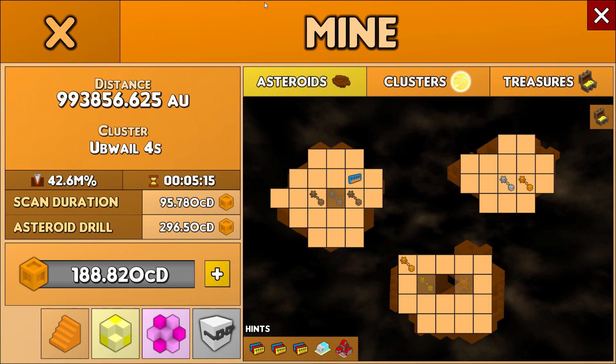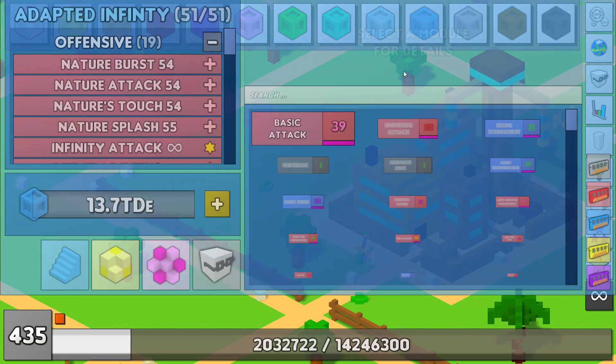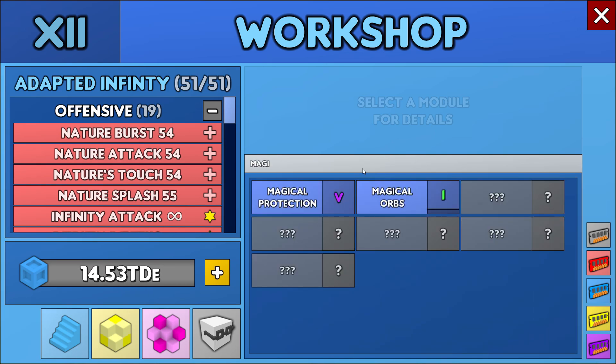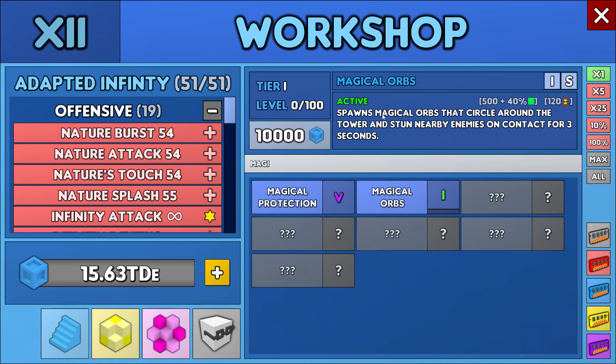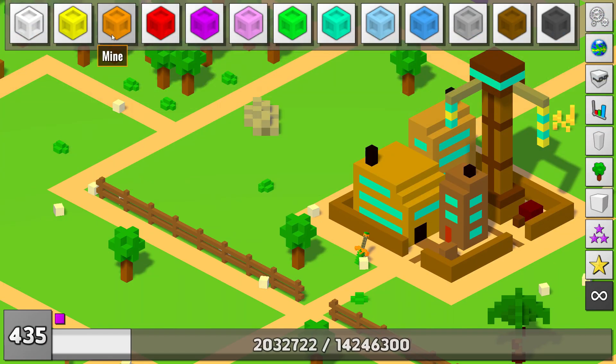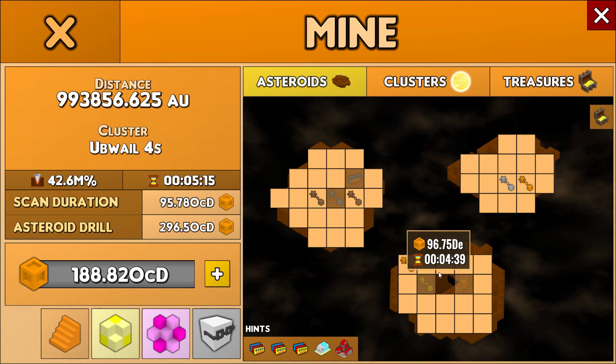We get our first muzzle: Magical Orbs. Let's see what it does — it spawns magical orbs that circle around the tower and stun nearby enemies on contact for three seconds. It's all right, I guess, but I'm not going to use it. In fact, I won't use any of the four muzzles I'm going to get. I'll continue to mine.